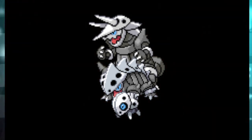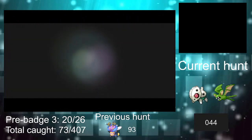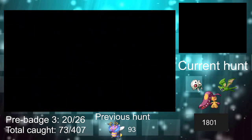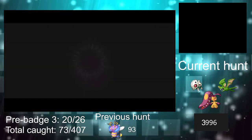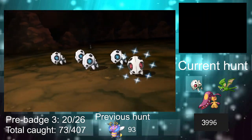Because I didn't want to do DeathSnap encounters here, I did only horde battles to try and get some of the previously mentioned Pokemon. It took only 44 encounters to get a shiny, but it was a Zubat. I continued doing them and after 1,801 total encounters, I got another shiny Zubat. But finally, after 3,996 horde battles, I got the shiny Aeron.